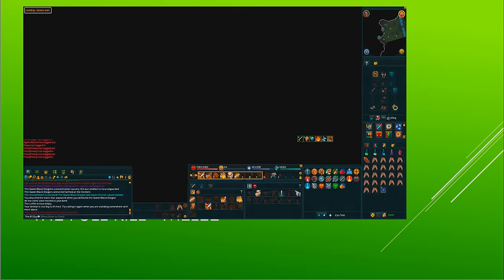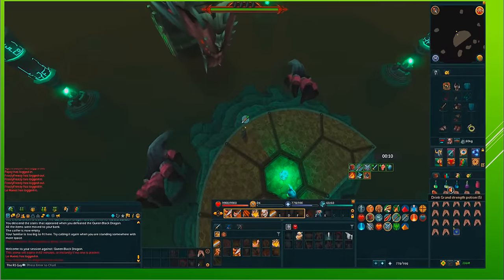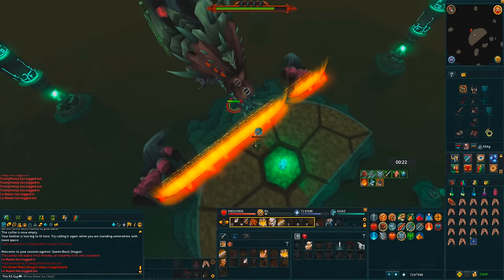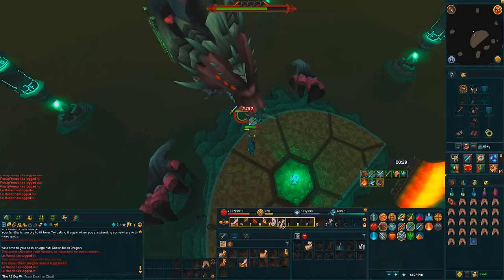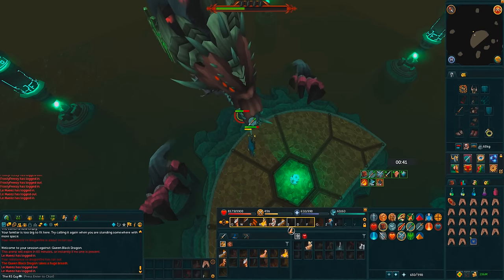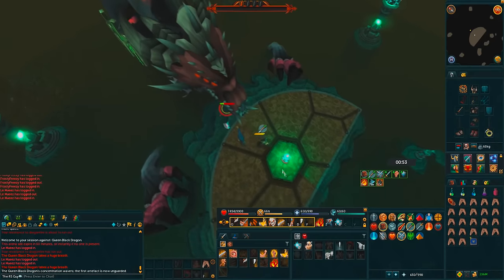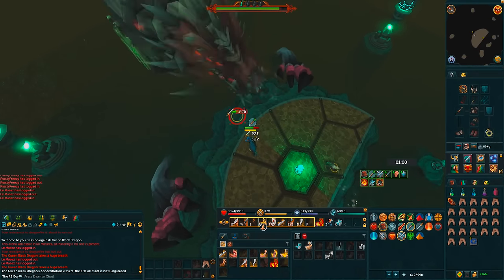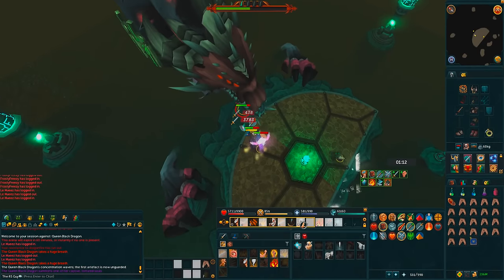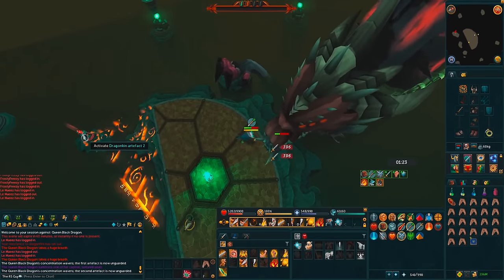Once you enter the lair, put on your correct prayers — for melee that's piety, protect from range, and protect item. Drink all your combat boosting potions, drink a normal anti-fire potion, and put on your aura. Attack the QBD and watch out for special attacks. When a flame wall comes, put on the shield, run back, then run forward through it. As phase one ends, the artifact in the middle will glow — touch it as soon as possible. Hurricane is very nice during a melee kill because it takes care of the souls. Here I'm wearing full Bandos with a Saradomin Godsword, though a Barrows set with a regular Saradomin Sword would work too.